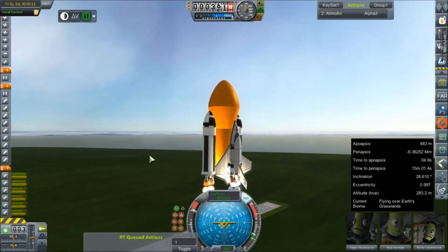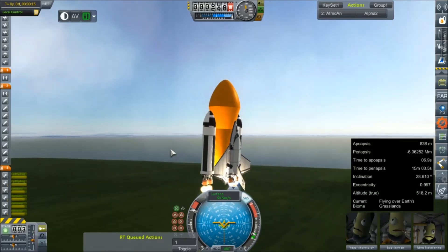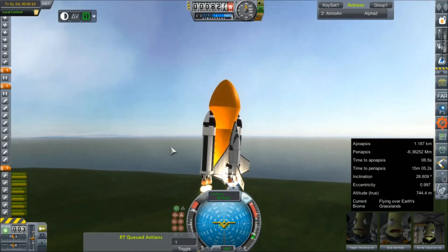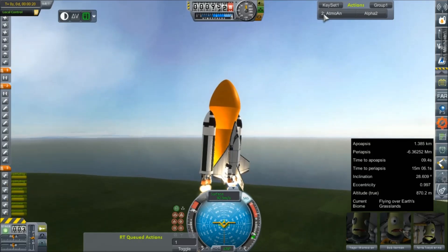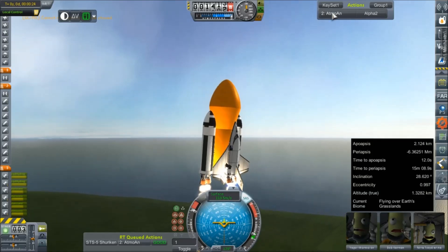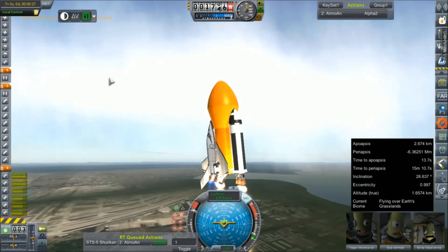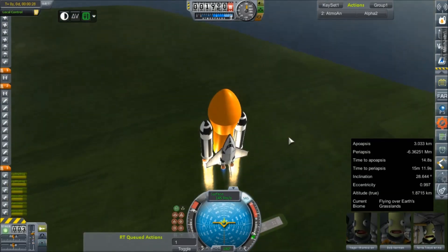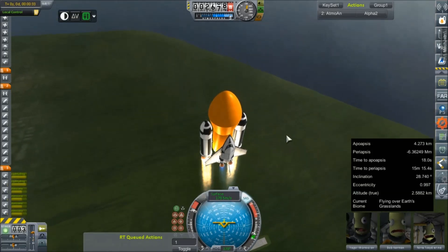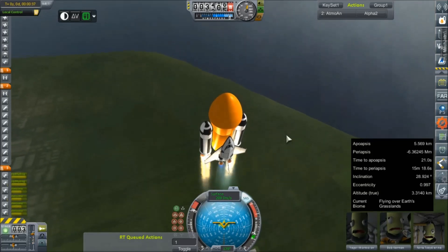Hopefully this will be just a nice, uneventful, easy flight into a not-quite-perfect polar orbit. As long as it takes us over to the poles as a biome, I think we'll get all the science we need. We also have our atmosphere analysis from last time. Apparently you can't run that experiment when it's stowed inside the cargo bay — so that's an interesting revelation. Once again, another part I brought along for absolutely no reason.